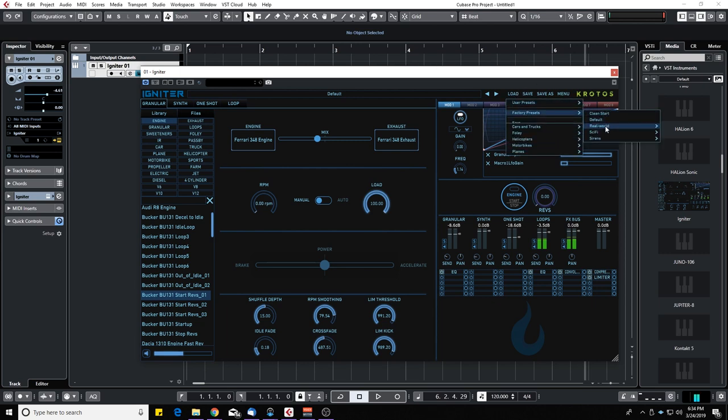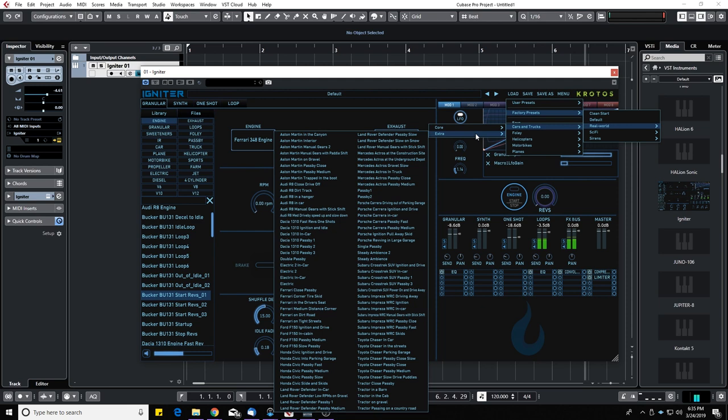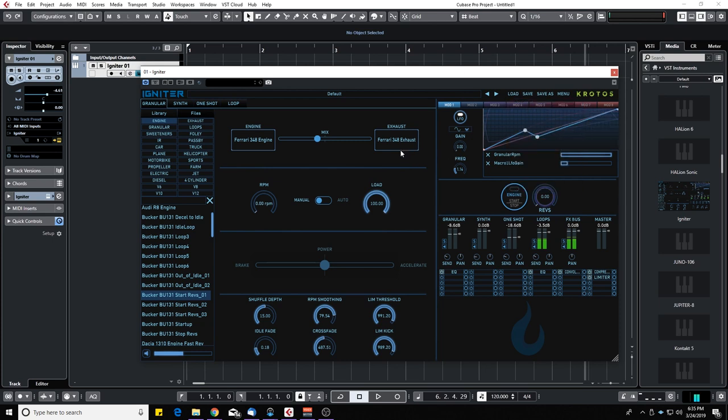Let's look at a couple of presets. In the real world category, we have cars and trucks. In the core presets, you have a list of vehicles: Aston Martin, Audi, City Bus, Dacia, Ferrari, Ford, Honda, Land Rover, Mercedes, Porsche, Subaru, Toyota — so many things. You also have tractors and extra presets for pass-by scenarios, like driving through a tunnel. Igniter also comes with a convolution reverb to emulate different environments, and you have Foley, helicopters, motorbikes, planes, sci-fi presets, and sirens.